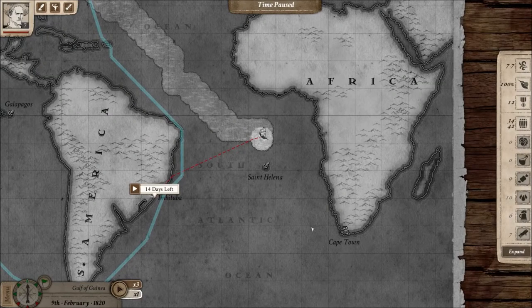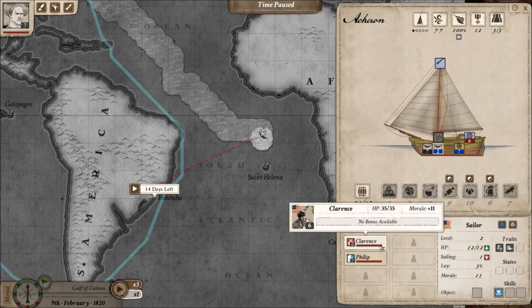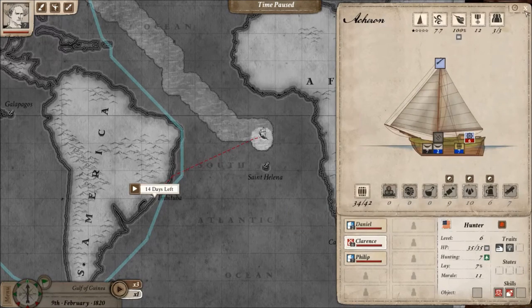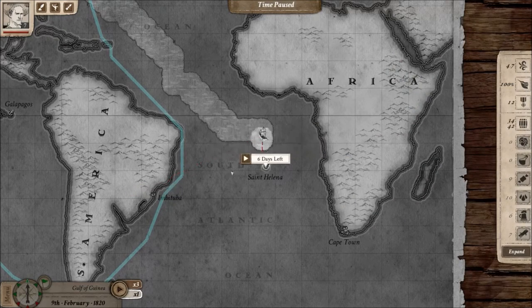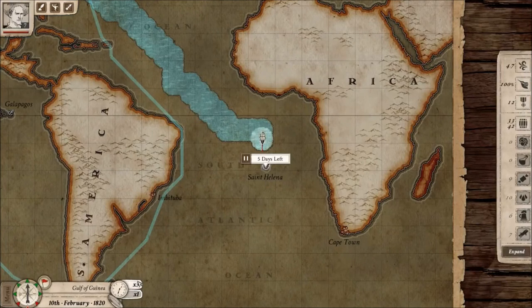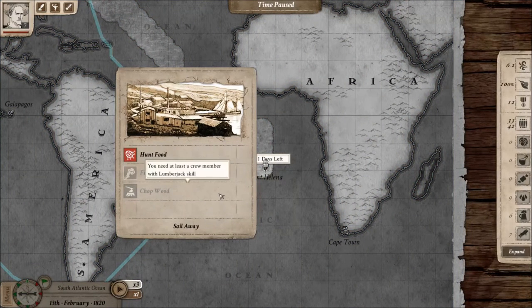The third option requires a character with the specific skill of hunting. I can have a crew member with this skill or the captain can have it. If I have a character with this skill, I can reach a safe harbor — marked by this symbol — and stop there to hunt for food. As you can see, safe harbors can also be used if I'm running out of water and wood, though each resource requires a specific skill.